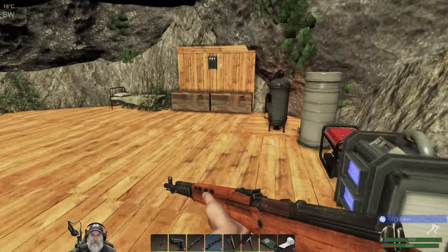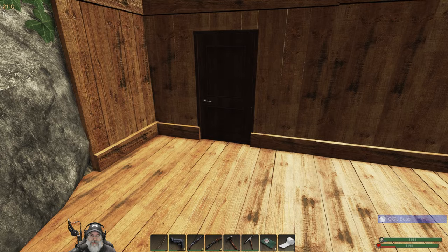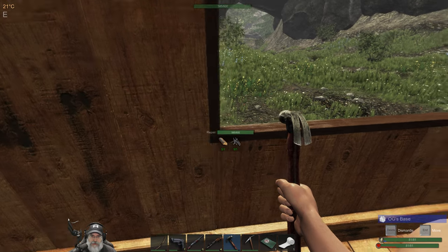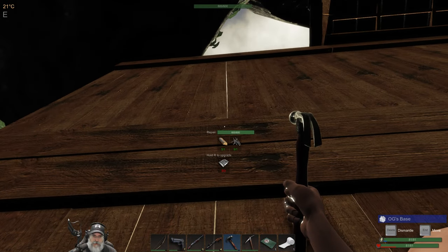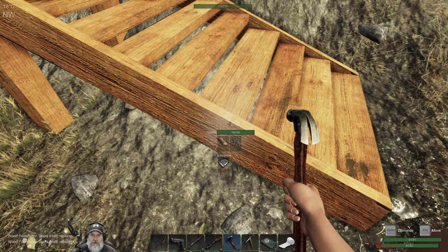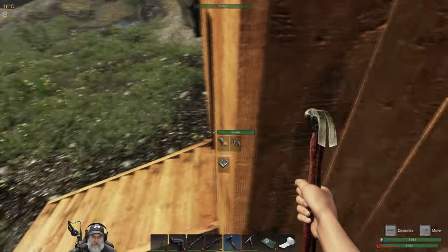Hold on — he did throw a grenade at our base. I don't know where it hit, so we should check that. I don't know what all we need for repairs — I think it's just logs and nails. That's just barely damaged. Did he throw it up high maybe? Let's check our stairs and make sure there's nothing out here waiting for us. Yeah, the stairs were already damaged, I think. The grenade he threw didn't actually come into contact with our base at all, because nothing's damaged here.